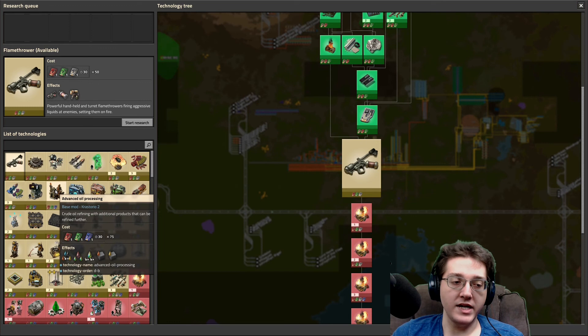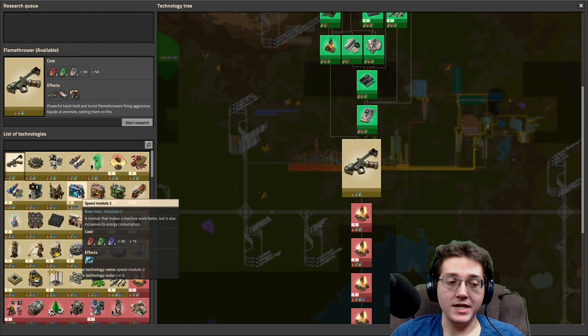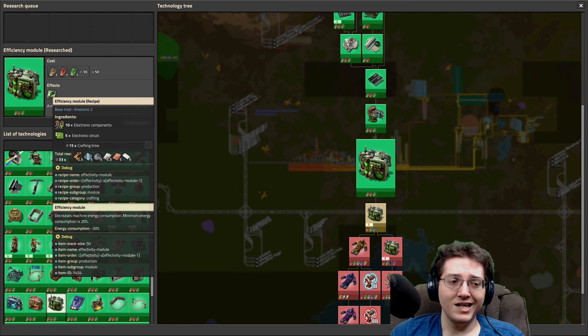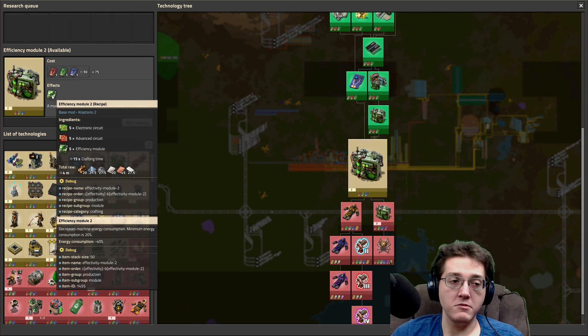I really need to get into some chemical science. It is not lost on me that in the process of getting into chemical science, I will be able to start making module ones for the speed, productivity, and efficiency modules. My issue with that is I would much rather wait until having level 3 modules overall. The only one that's of use before level 3 is the efficiency module, because that one is a negative 40%.